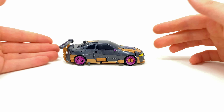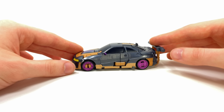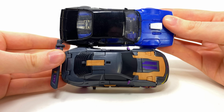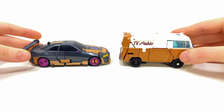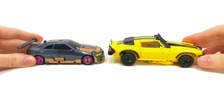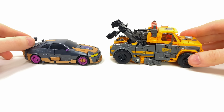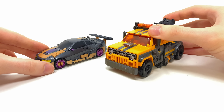Before we jump into comparisons — can she roll? Yeah, not too badly. Because they're mushroom pegs they're not the smoothest joints, but definitely not too bad at all. Here we have Nightbird compared alongside Studio Series car mode Dropkick, Rise of the Beasts Deluxe Mirage — which is actually a little smaller than Nightbird — Rise of the Beasts Studio Series Bumblebee, which is a much bigger car. And finally alongside Voyager Class Studio Series Battle Trap — these actually look pretty sweet next to each other.